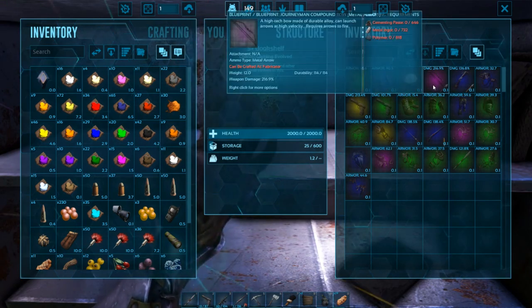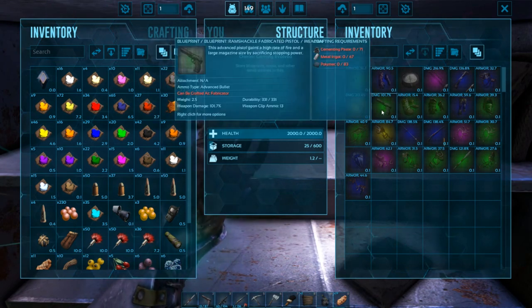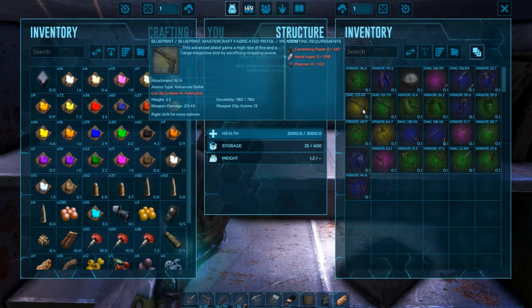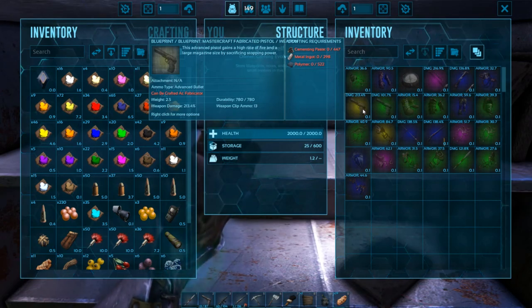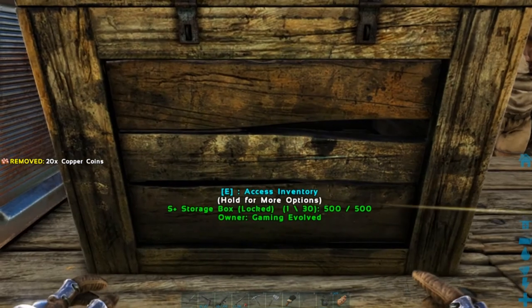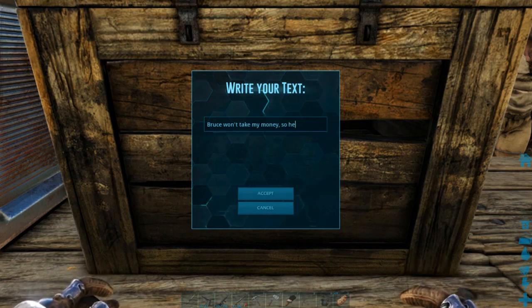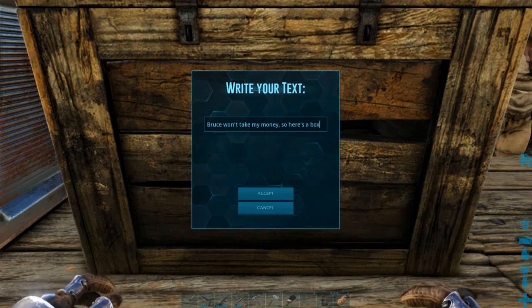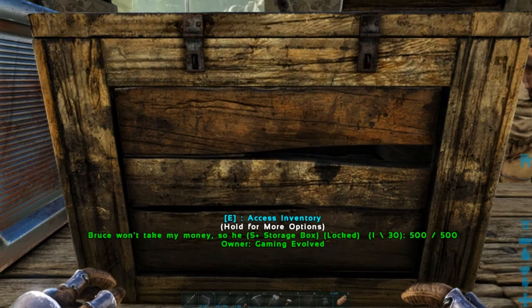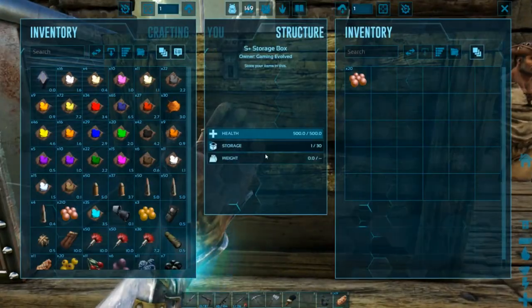I'm not really interested in anything else. I suppose the Compound Bow, but I'm kind of more interested in the Mastercraft Pistol. Alright — so there's my 20 coin. I will rename this to 'Bruce won't take my money.' So here's a box. It doesn't fit — there. And I put 20 in there.